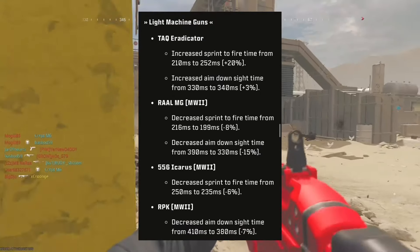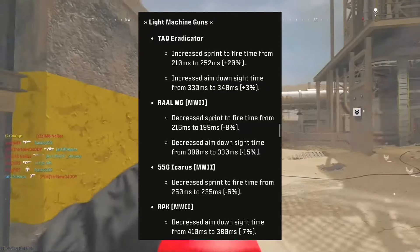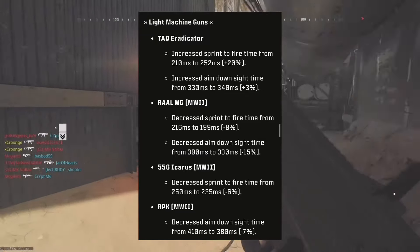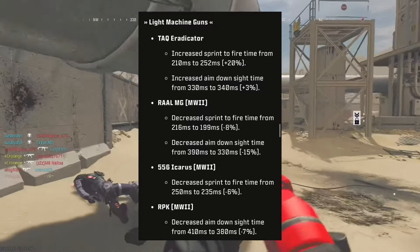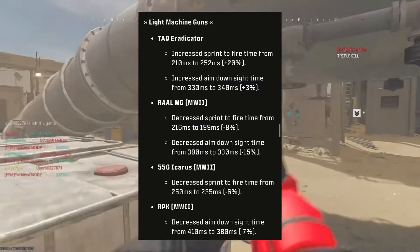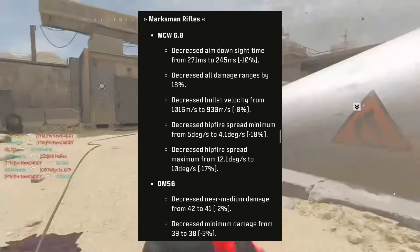LMGs: the TAC has increased sprint to fire time and increased aim down sight time. The RAW LMG has decreased sprint to fire time and decreased aim down sight time. The 556 has decreased sprint to fire time and the RPK has decreased aim down sight time. All very similar buffs — or nerfs — though all very slight.